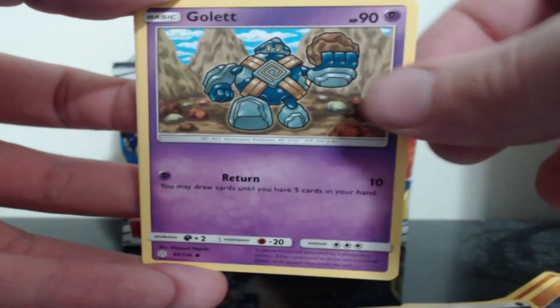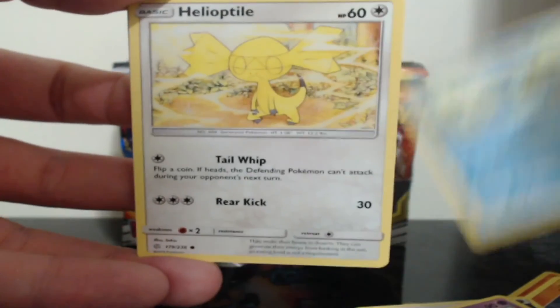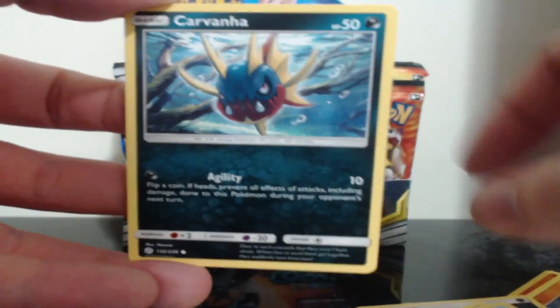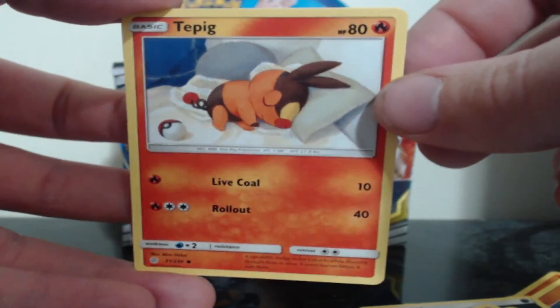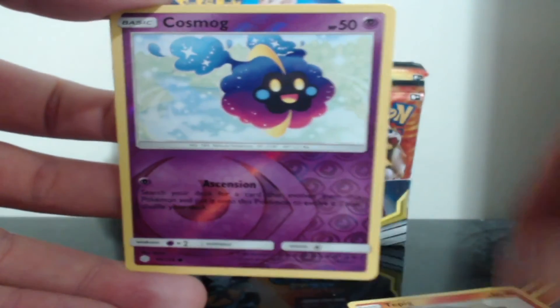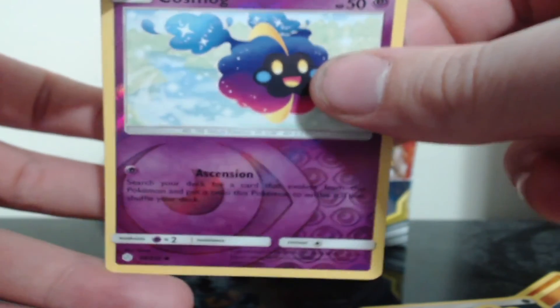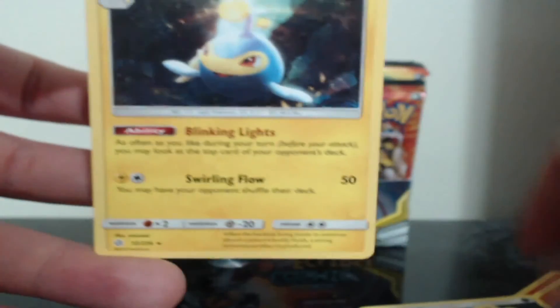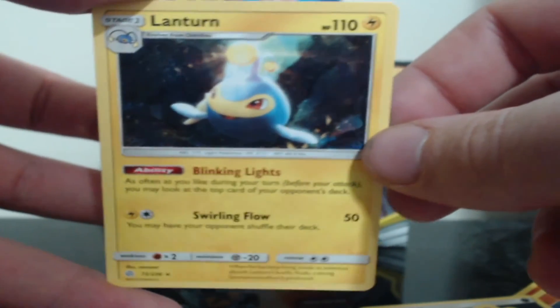Claygolet, Golett, Dewpider, Heliolisk, Carvanha, Togepi sleeping away. We have a reverse holo Cosmog, and the last card for our first part is — we have a regular rare Lanturn.